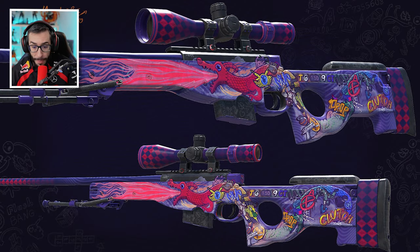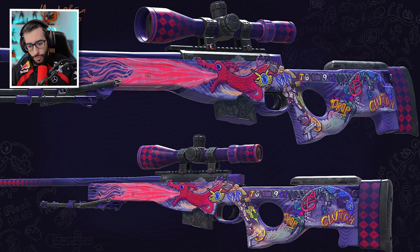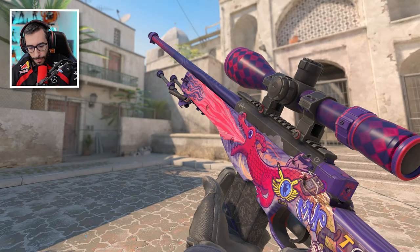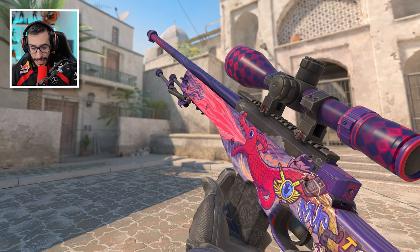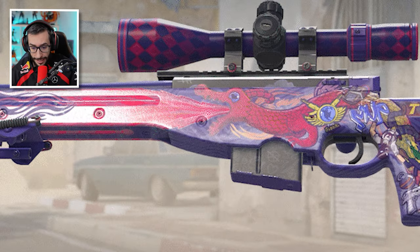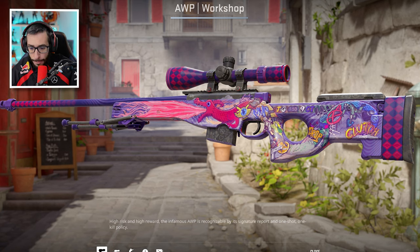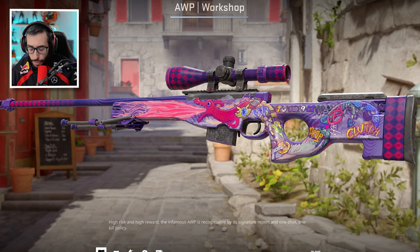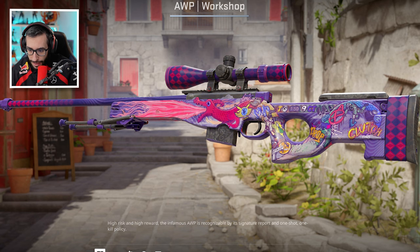AWP Doodle Lord V3 — wow, it would be insane if they added it. As you know, it's a skin that was removed from the game due to copyright, and this is a new version they've apparently made. I would absolutely love to have it. Red category without a doubt — I f***ing love it. On top of that, it has a ton of details. What a crazy design. My favorite so far.